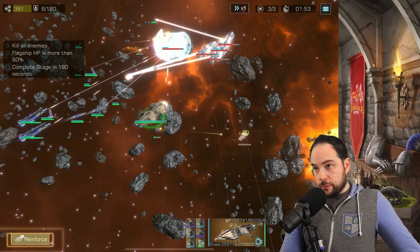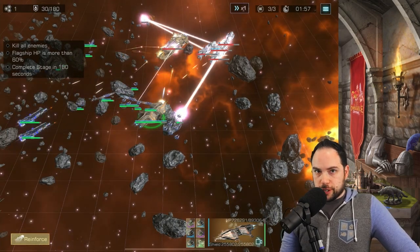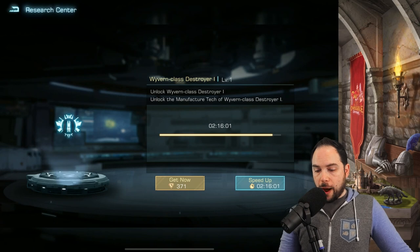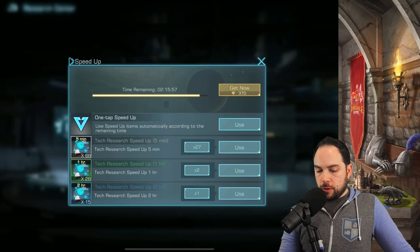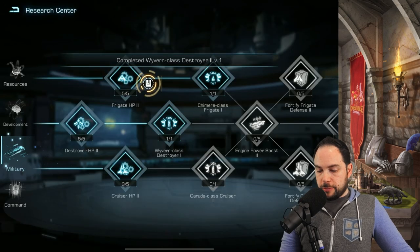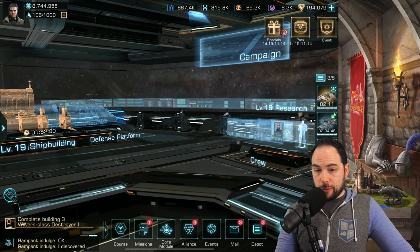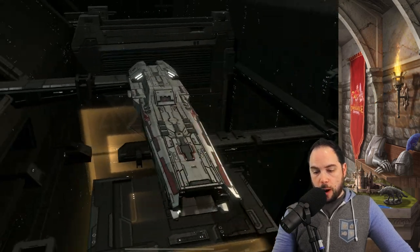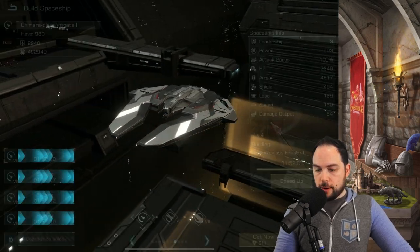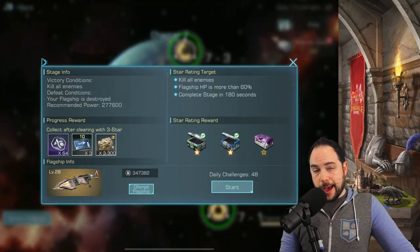We can refresh shields a little bit here. We're doing really great. We go to our research — here's the research we're looking for: Wyvern Class Destroyer Level 1. We're going to speed this up. Done. We'll use a little bit of Corium to round that out. You should have research going constantly, as a reminder. This is what that Wyvern Class Destroyer is going to look like, and here is the Chimera Class 1 Frigate. Let's make our way back into the campaign, pick a mission, and show you that it upgraded.